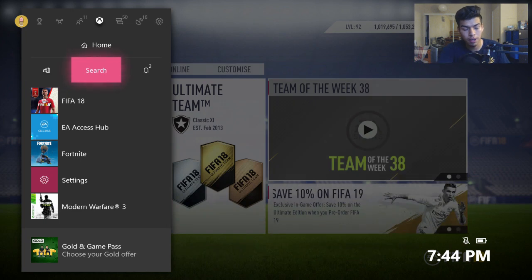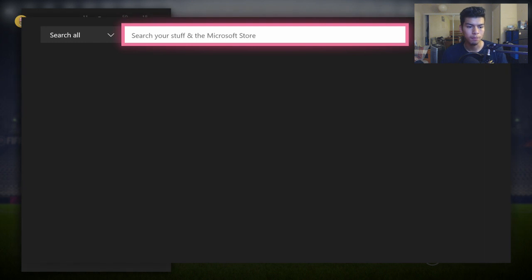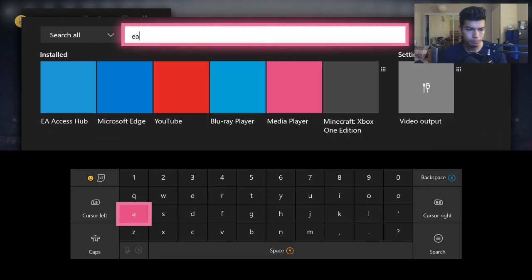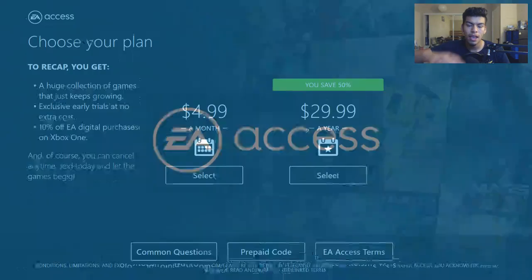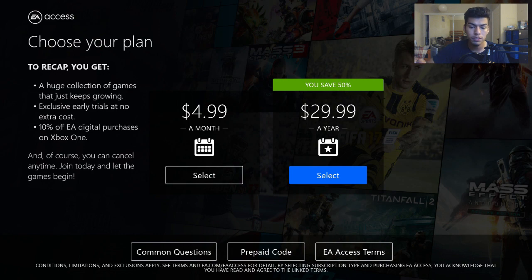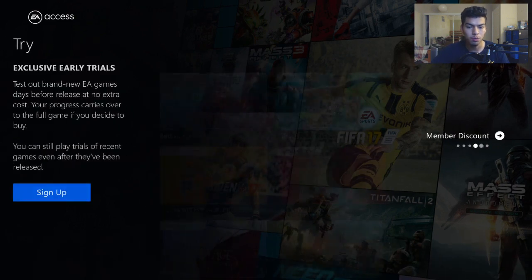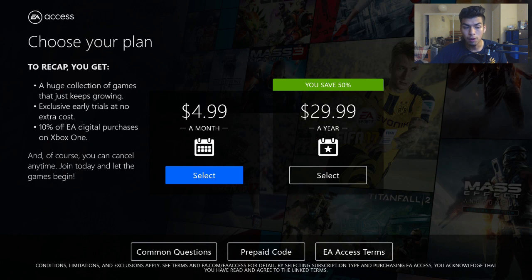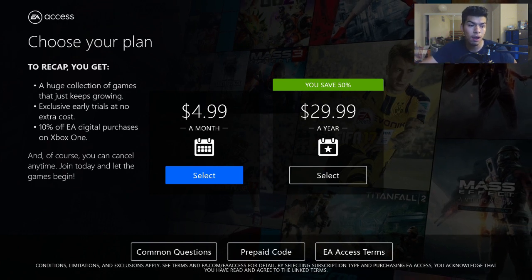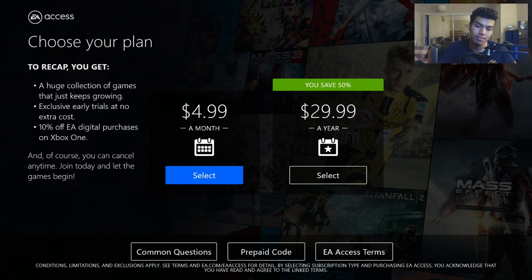Next thing you want to do is press the home button, go to search, and type in EA Access. I'm going to do that right now for you guys. You type in EA Access and it will pop up — just EA and then it'll pop up. You press it, it takes you to the screen, it's going to tell you to download it or whatever, and you'll eventually get to your plan. You have to pay for EA Access — $30 or $5. I would just do it for $5, just buy EA Access for a month. There's a trick: you buy EA Access and then you get another 10% off your game, so FIFA 19 should be 20% off at this point.